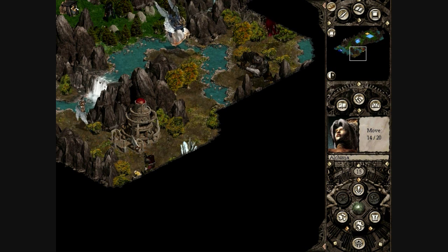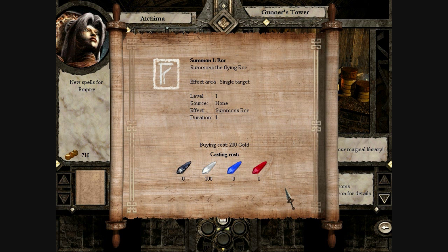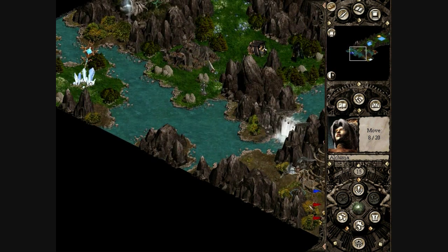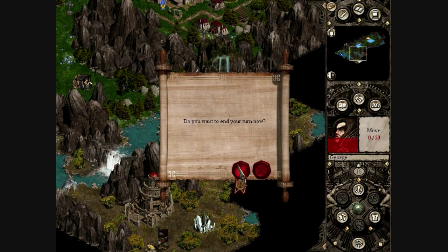Let's check out this shop real quick. He sells a summon rock spell - the rock is kind of useless in battle but good for scouting - and blizzard, which will do 15 points of water damage to a party. Again, not very useful, so we probably won't bother with either of these. I don't think we can get by here without battling this orc, so we'll leave that be and go around. It's time to end the turn again.